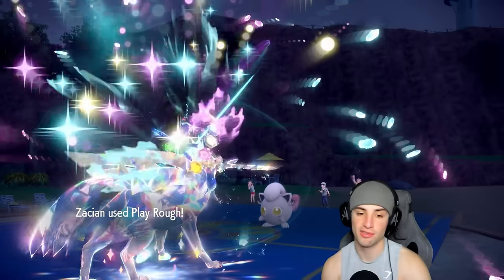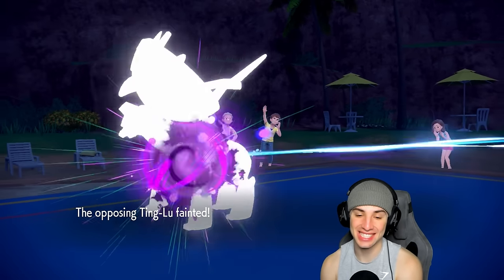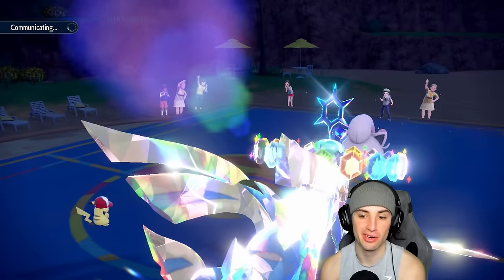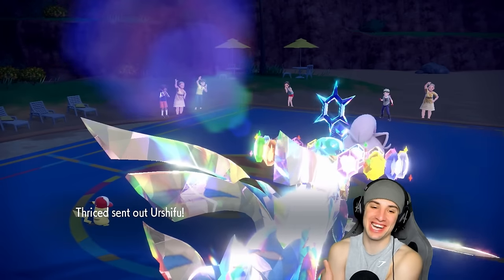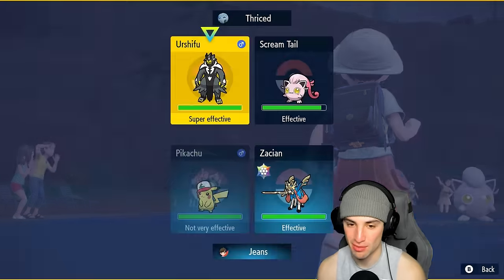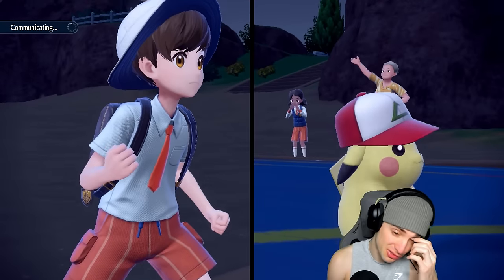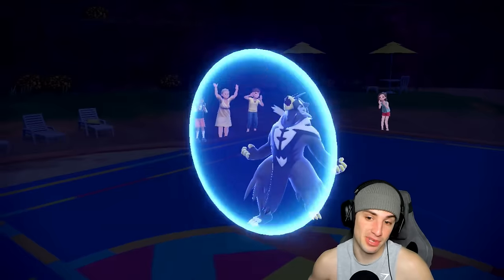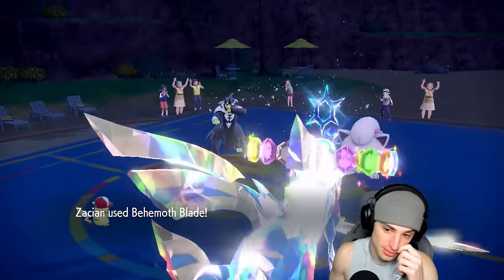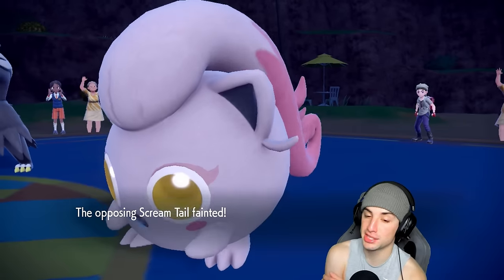We send Behemoth Blade into Ting-Lu for a one-shot! Zacian is hard, man - this thing does not play games. Pikachu sitting on the field with his hat on next to Zacian, looking tiny. Urshifu comes out next - we should be faster but I'll Thunder and go Behemoth Blade into Scream Tail. Zacian is faster and Urshifu ends up protecting. Scream Tail then just dies.